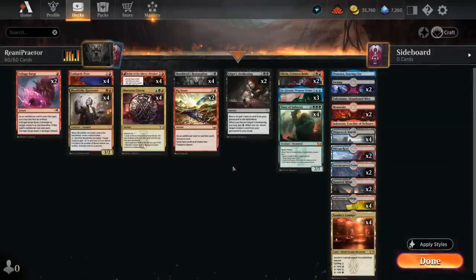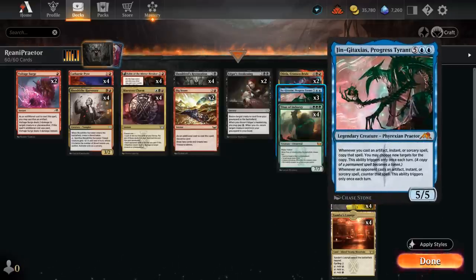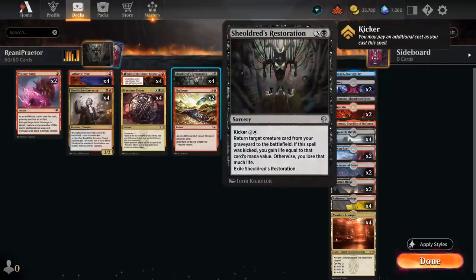Hello and welcome to another standard gameplay video. As we continue with Praetor week, it's time for Djinn Gitaxias in a Reanimator deck. The Progress Tyrant is a 7-mana 5/5, saying whenever we cast our first Artifact, Instant, or Sorcery, we get to copy it and choose new targets for the copy, whereas if the opponent casts their first Artifact, Instant, or Sorcery, that will get countered. It's an incredibly powerful card, especially if we can get it in play on turn 4, which we can do with Shieldred's Restoration.